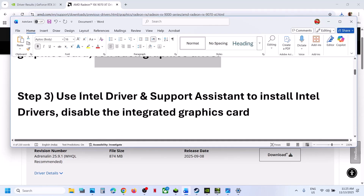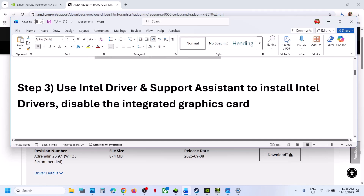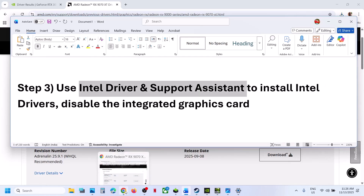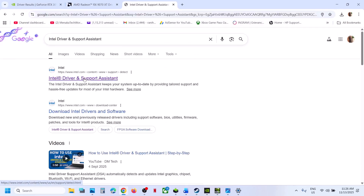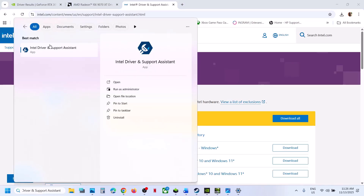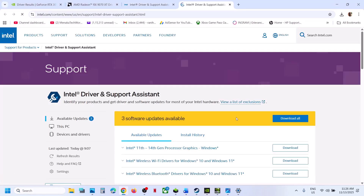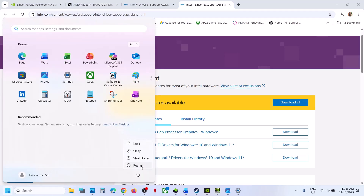If still not working, use Intel Driver and Support Assistant. If the rollback is not working, install the latest graphics card driver and then follow this step. Go to the official Intel website and download the Intel Driver and Support Assistant. Run it — it will scan your computer, and if there are any updates, click Download All. Once downloaded, click Install All, install everything, then restart and check.